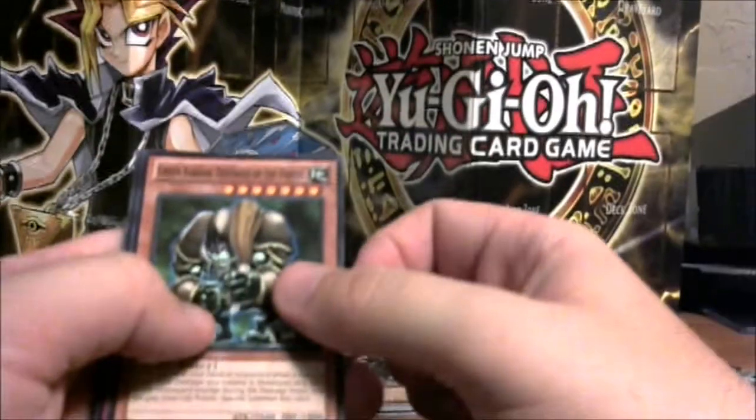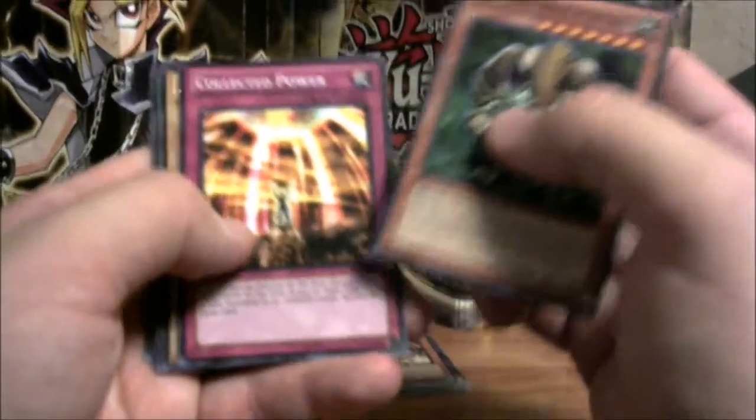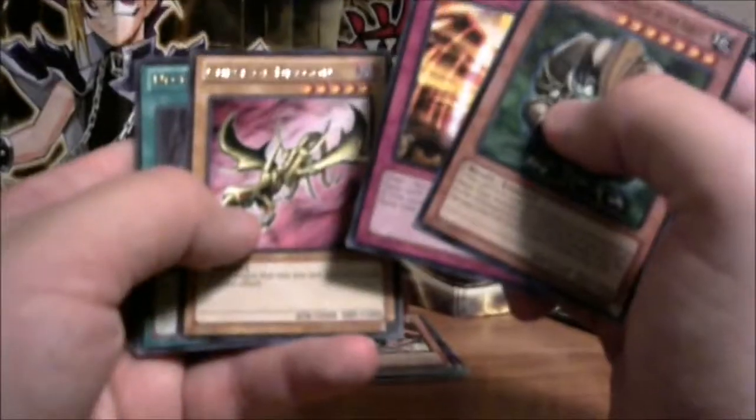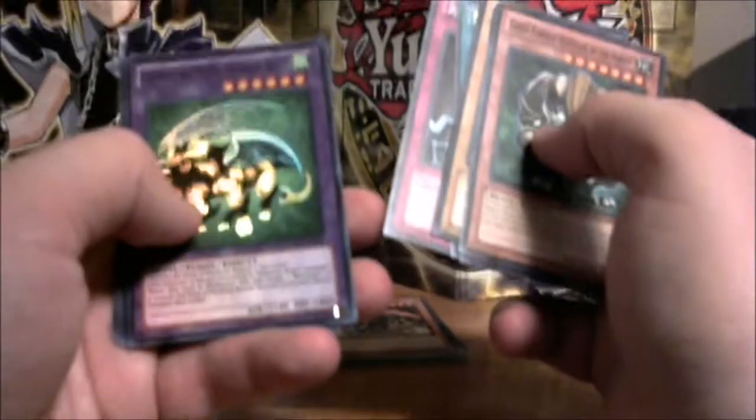Next pack: Green Baboon Defender of the Forest, Collected Power, Curse of Dragon, Necro Valley — pretty sweet card — Seven Tools of the Bandit, old school Chimera the Flying Mythical Beast, Luster Dragon, Armed Dragon, and Goblin Fan.